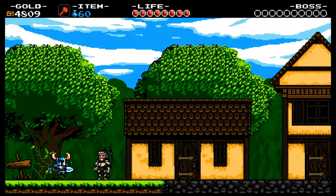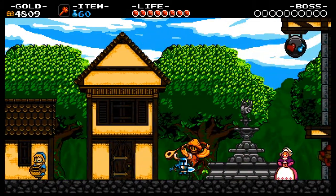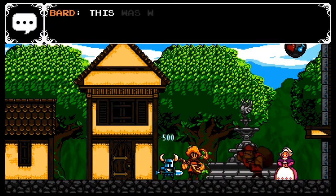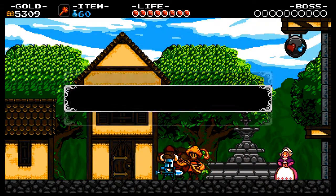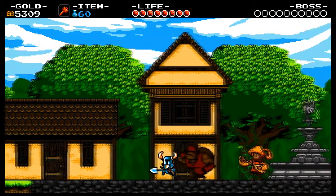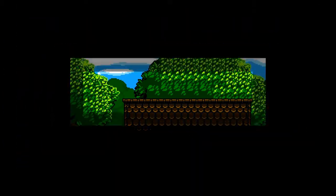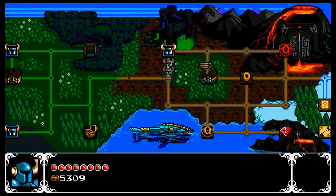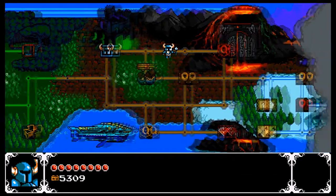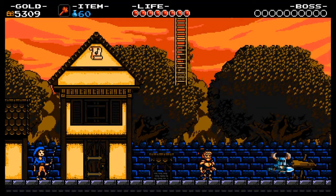We'll cash that in. Right now it's 5,300 gold. From this village to this outpost to explore. There's a note block up there — let's make it up there.